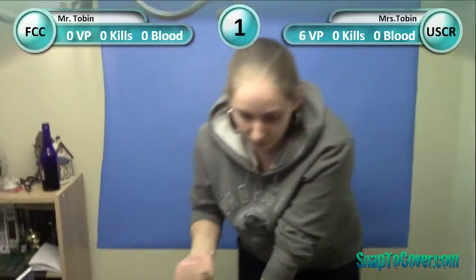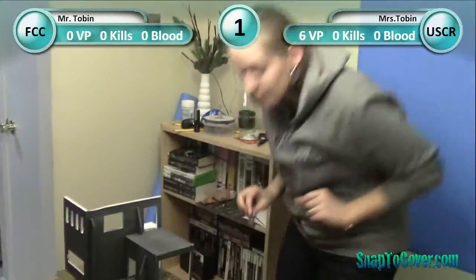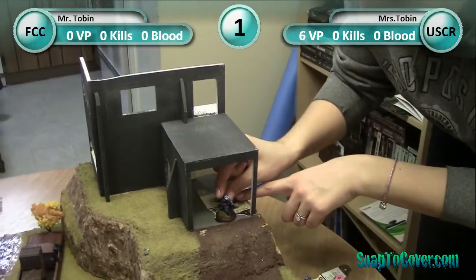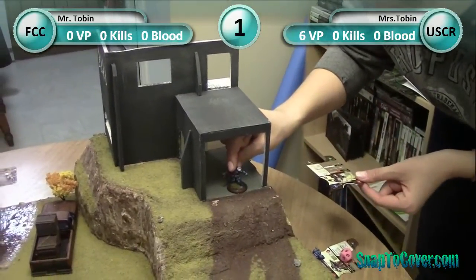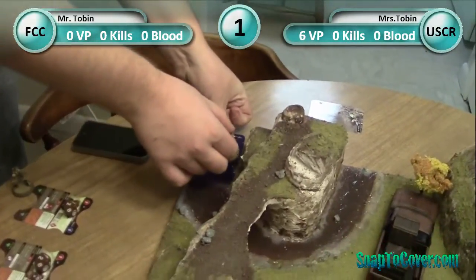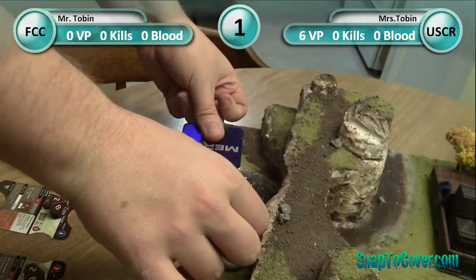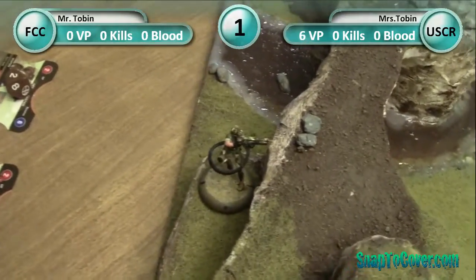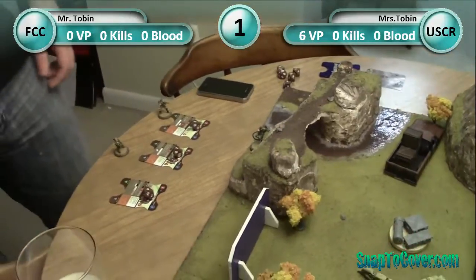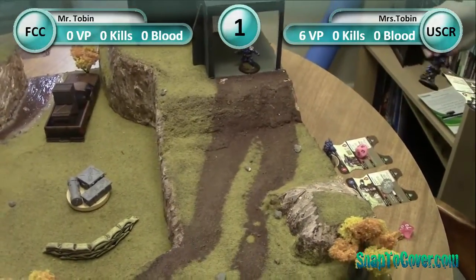Let's get in and play some games. We're going to roll off to see who goes first. Seven and a nine — she's already got the lucky rolls. So you get to deploy your first model. I'm going with the Monkey Wrench, right about here, getting inside the garage, trying to hide him a little bit. I get to deploy inside of a card length. That is my House Master — she'll be up behind that, she'll get some full cover there.